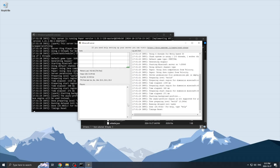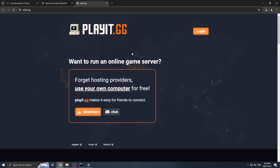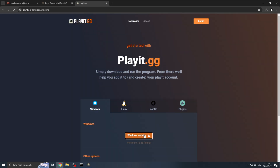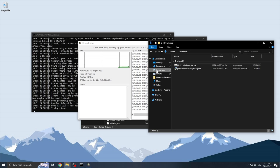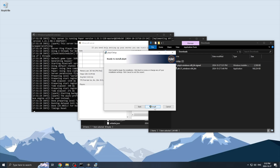Our server is now set up, but now we have to allow our friends to actually join it. We are going to use a service called playit.gg. This will allow us to create a tunnel that our friends can join without having to port forward. We are going to head onto the website, which will be linked below, and press on Download. We will select the Windows installer and run the program to get it set up. Quick disclaimer: I would only recommend using this service if you're looking to set up a server with a couple of friends. When people join your server, they are technically joining your network, which most likely has no DDoS protection or enough bandwidth to handle a ton of players, so keep this in mind.